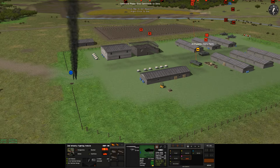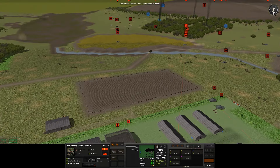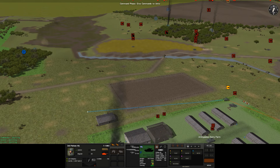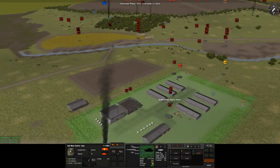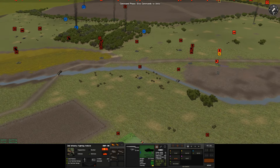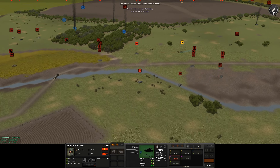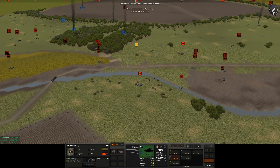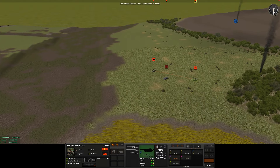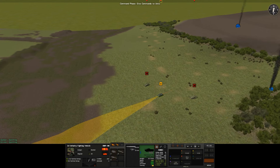Head down here then. Make sure we've cleared out this compound. I'm going to have these guys move up. I'll have this one come over here so at least we've got some fire from the other side. Slow move across here — I want to make sure we get everything across. I'll tell the commander to get back in so they may be able to fire the machine gun once more.